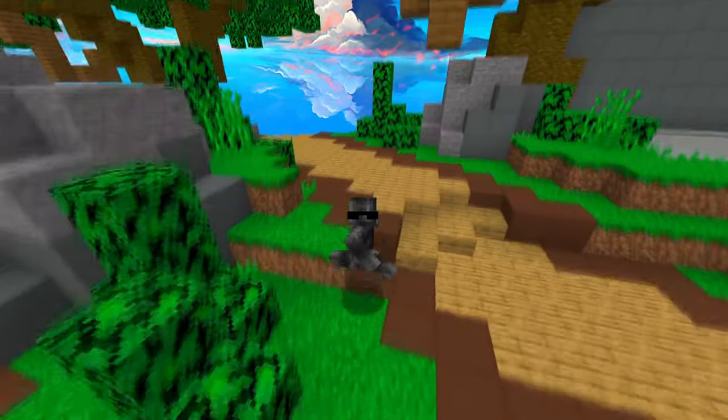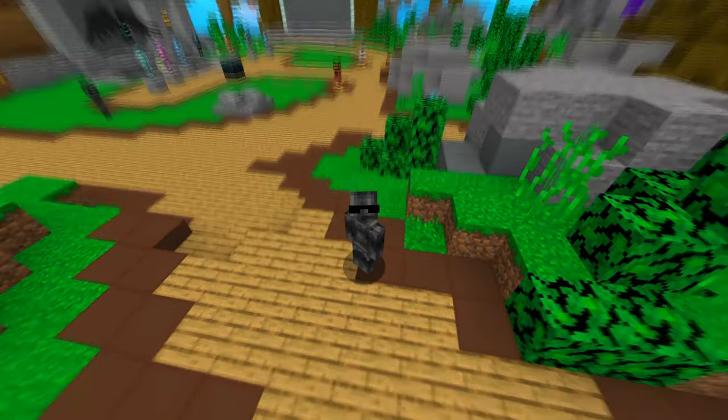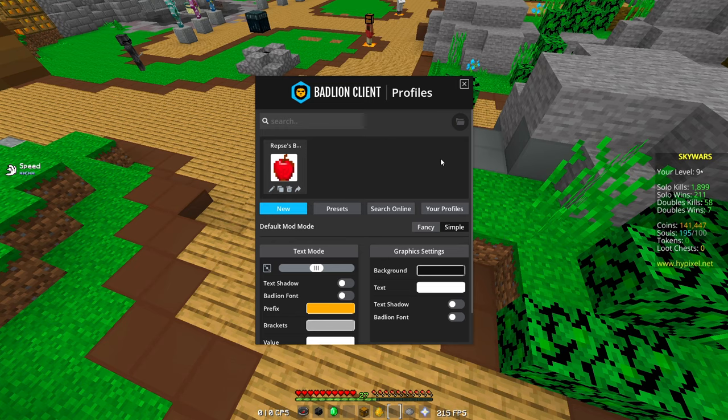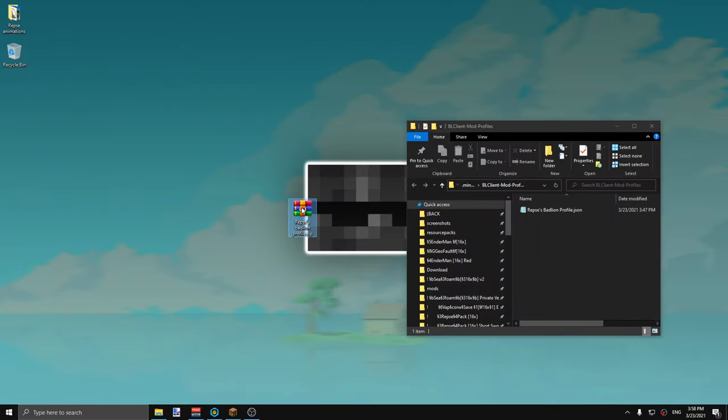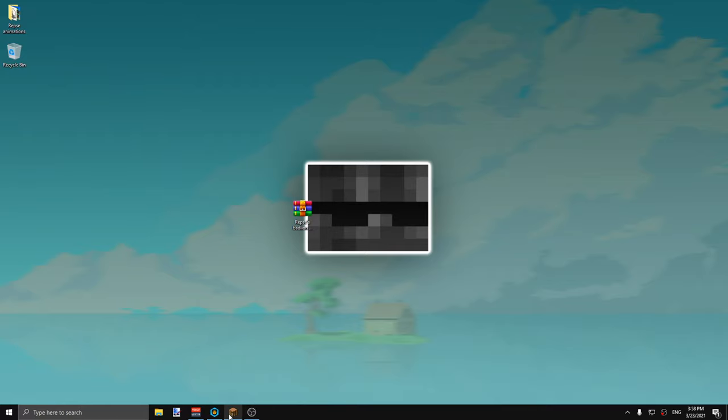If you guys don't know how to insert Badline profiles, it's actually really easy. Hit right shift and then click on 'Configure Mod Profiles.' After that, click 'Open Profiles Folder.' Download the link in the description, right click and extract here — you need WinRAR. After you extract it, just drag it into your Badline profile folder and close it.